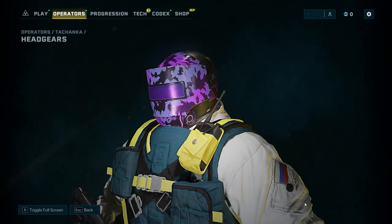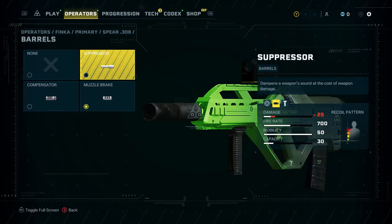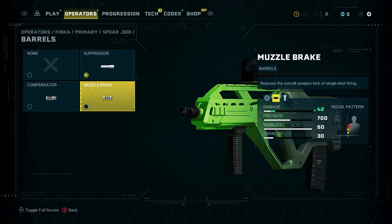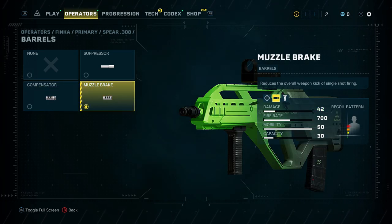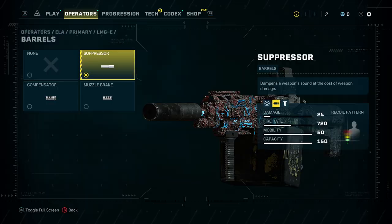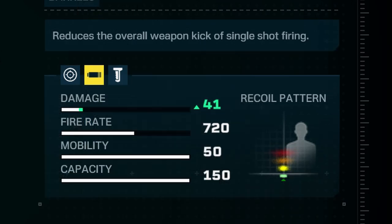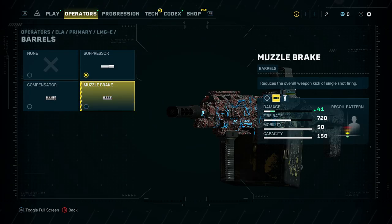First off, this is how to massively increase damage on all of your weapons — by removing the suppressor. That sounds crazy because why would you want to alert everything in the level? Well, removing the suppressor gives you way more damage. Just look at the difference: from 24 to 41 damage, that's almost double.